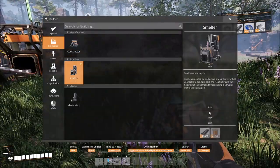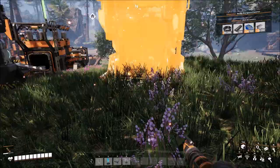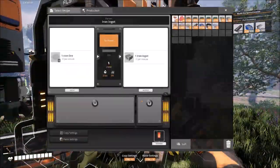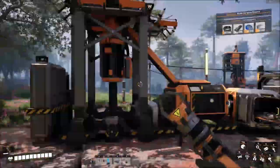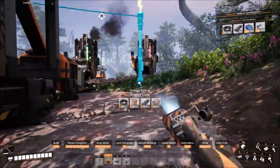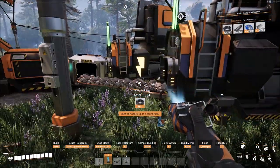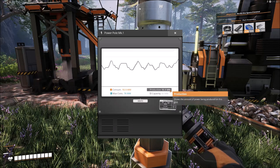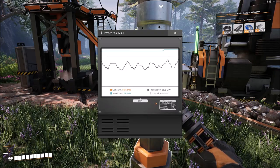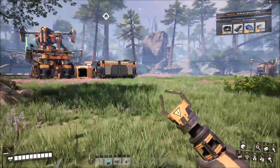Let's pull the smelter here to start making ingots. I need to run a power line — I guess I'm going to need power for all this. What are we doing on power right now? Capacity is about 60 and our consumption is 76 — yeah, we're going to crash soon. Let's go take care of that before it takes care of itself.